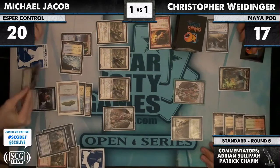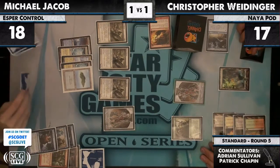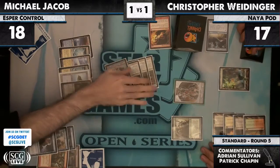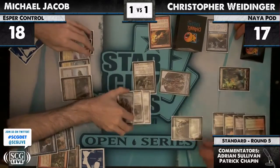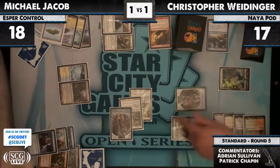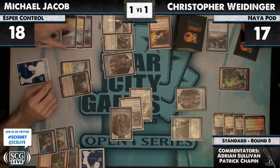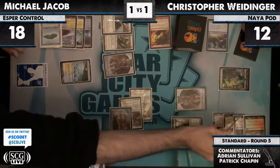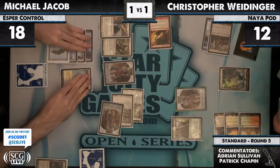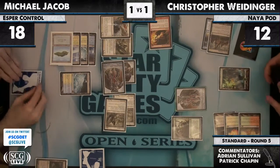A Thought Scour from Michael Jacob, some random stuff goes away. So what do we need to see? Is MJ just going to swing with the team? Are we going to see a Restoration Angel on whichever Blade Splicer Christopher blocks? I think he just swings with the team even if he has no angel — but he has one. Christopher needs a Bonfire — Bonfire would be fantastic. Actually, if he draws a reasonably sized creature, if he goes Strangleroot Geist, Fling Spider, then sacks it to get Inferno Titan — oh my god, that's a pretty big game. That is incredibly sick.